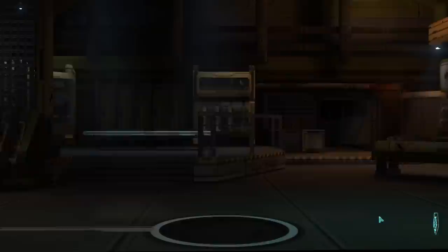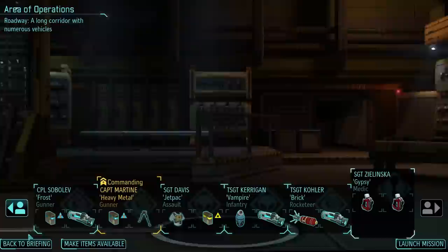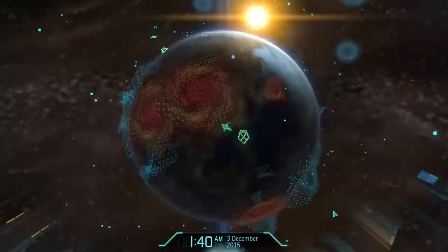Our last person is our Medic, Maria, a.k.a. Gypsy: Therapist Armor, Pulse Rifle, Laser Pistol, and double sets of Med Kits. Alright, relatively strong group — shouldn't be a problem to take this mission on. Or so I hope.